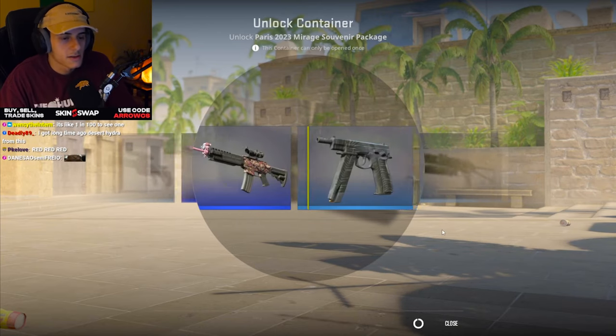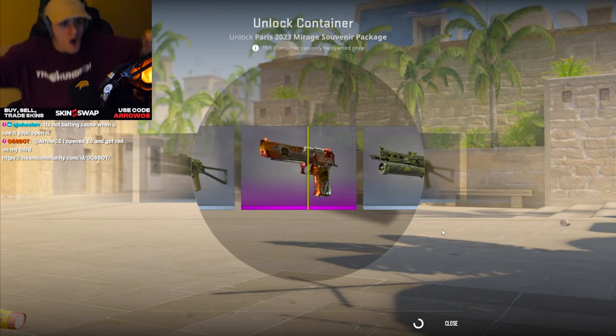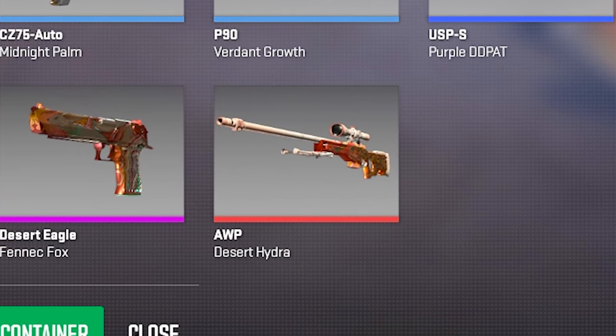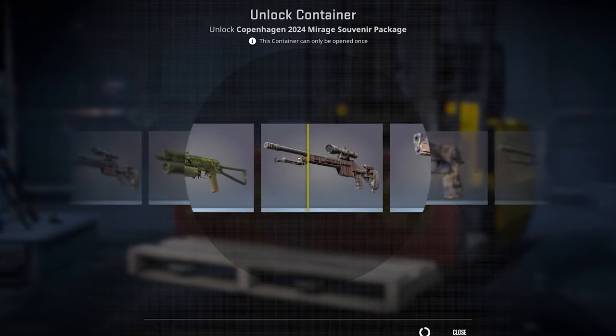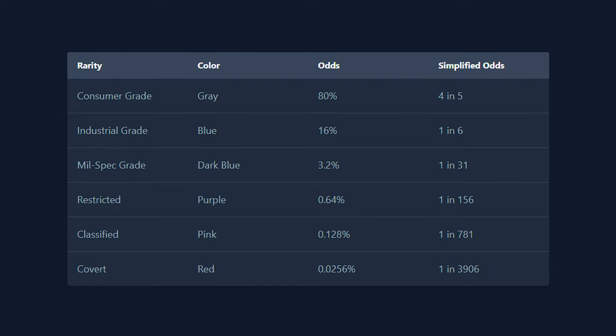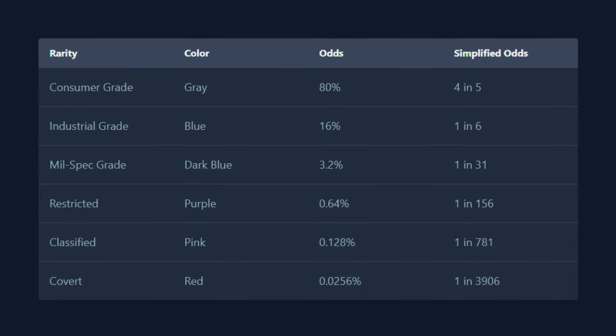I first want to start off talking about opening cases — like if you want to open some of these, which ones are the best? If there's a skin you really want to try to get, like the Desert Hydra because that seems to be a really popular one, by all means try your luck opening some Mirage packages — that's the one the Desert Hydra is in. Every single one of these that has a red in it is going to have a 1 in 4,000 chance of it dropping. The odds are always going to be the same for all of these packages.